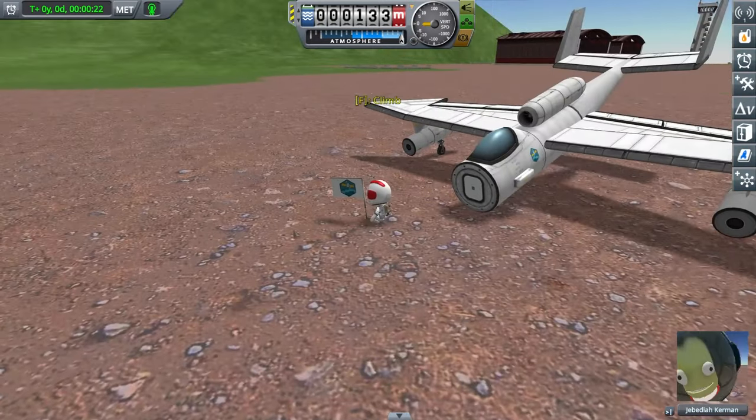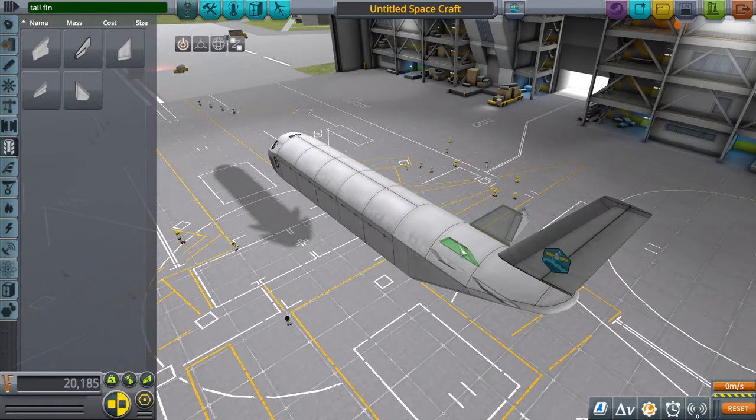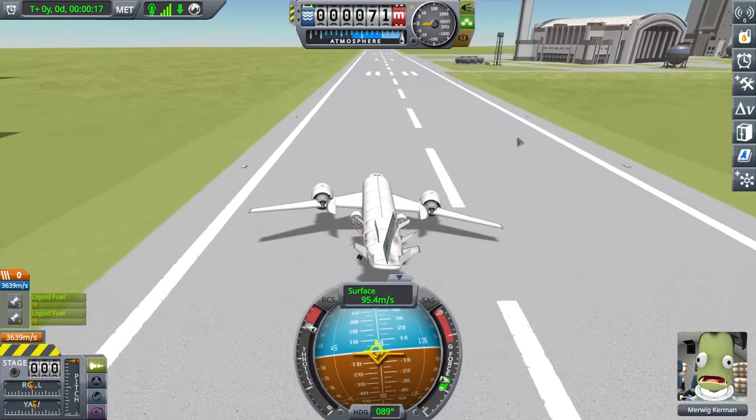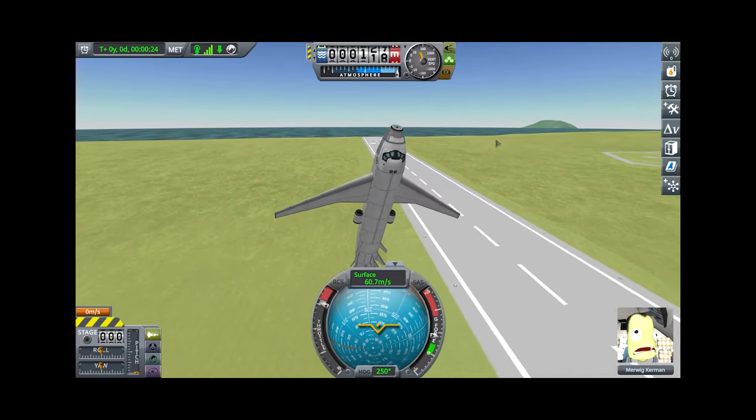Now let's make a huge passenger plane — a commercial airliner. This body shape looks right. Some tail fins, and then the huge wings, and the huge engines. This should work. I'm tilting. Wait — I'm flying! This does work.